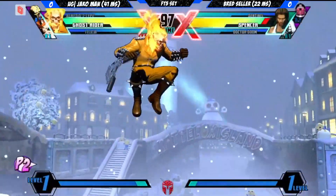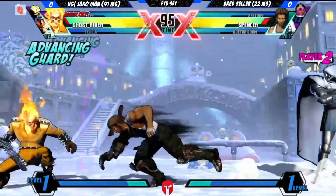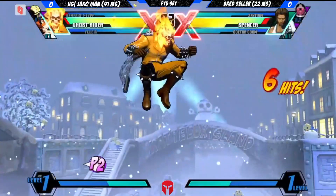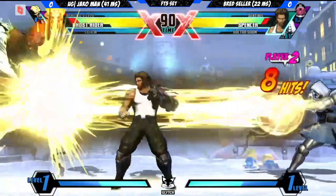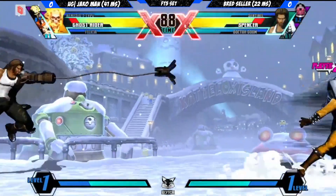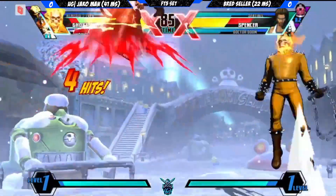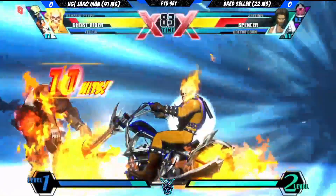It starts off with Brad Seller getting knocked across the screen for trying to go in on that assist. Just a bit of pressure and a lot of advanced guards happening from both players, but Brett Seller is just trying his hardest to get in on that Ghost Rider so he doesn't have to get zoned out. He is just getting clipped by that Nemesis assist, and this could cost him a character.